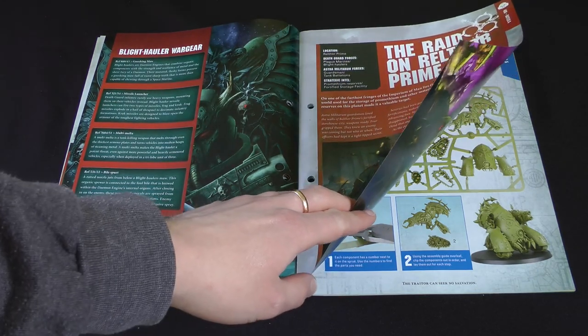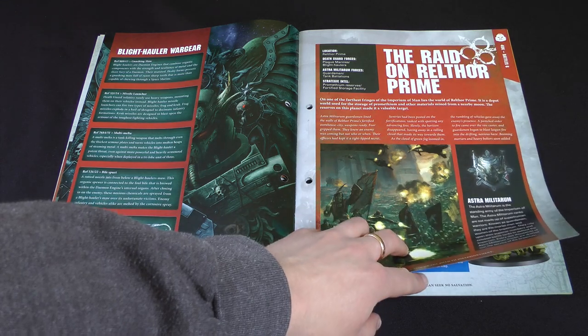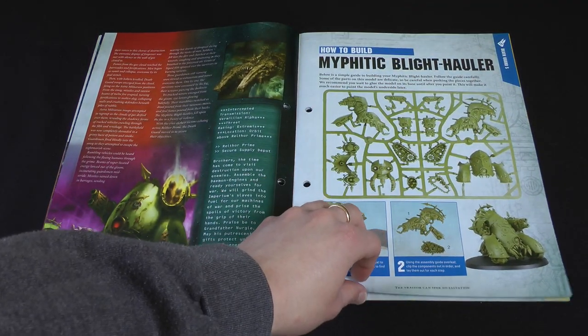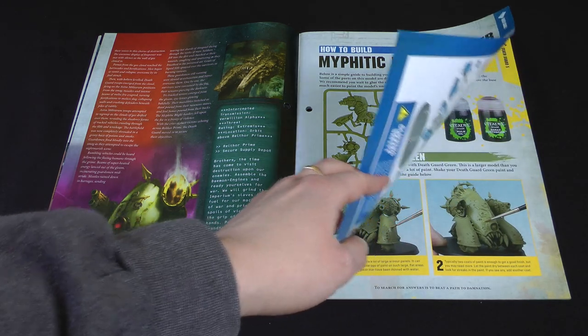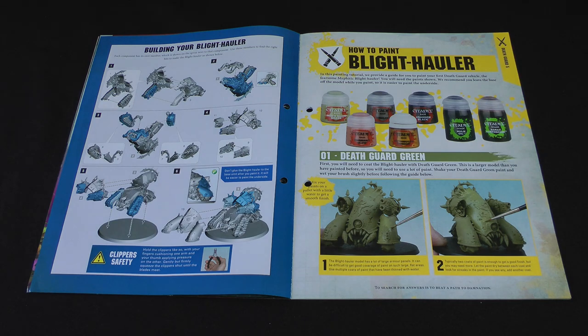Then we've got a bit of information on the Raid on Rell Thor Prime, which is a planet on the edges of the Imperium — a depot world, apparently. Then here it is: how to build the Myphitic Blight Hauler. Mike did that, so he may have opinions on it. As you can see, it's got quite a lot of parts, but it's still an easy-to-build kit, so it snaps together fairly easily. There was a gap to fill in the back track where it didn't quite join up properly, but a little bit of green stuff fixed it.